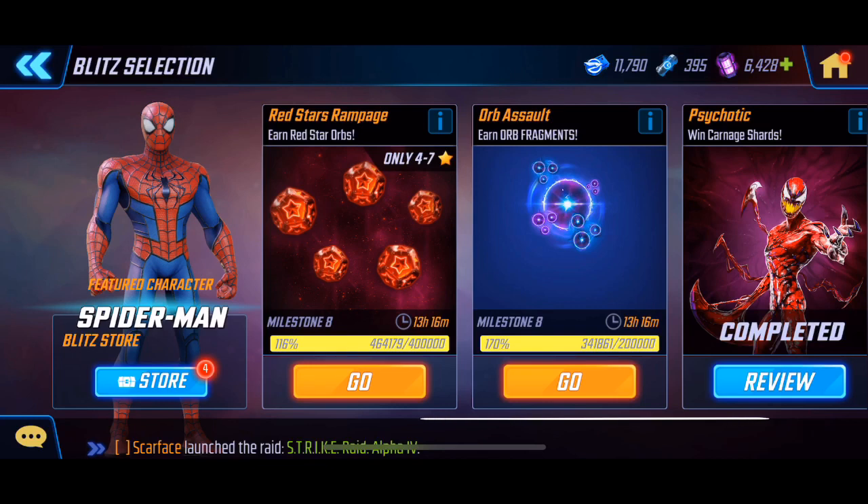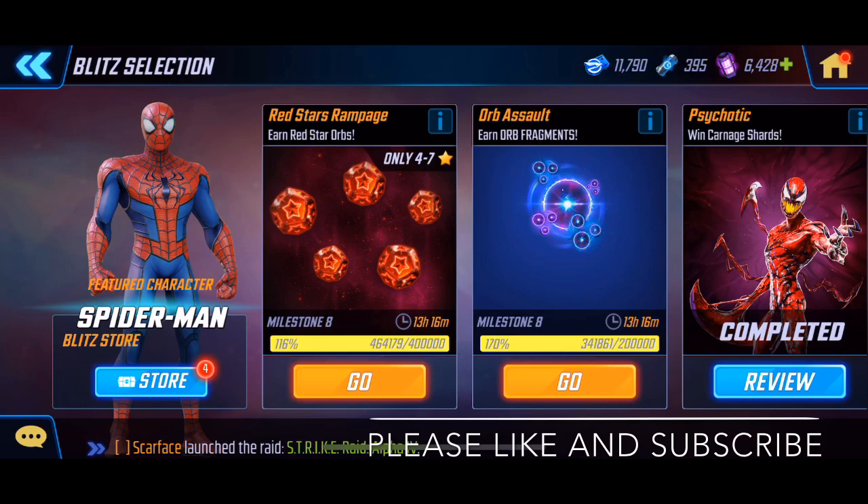Going through my objectives — just want to reiterate that you can get more blitz refreshes as well. If I refresh that'll bring me right back near the top. Try to time it so you can stay above 400 refreshes — that way if a new blitz event pops up that you're aiming for, it's not going to be an issue. Completing both the orb assaults and the red stars is ideal for all the free rewards. Claim it all — it's just free rewards. The red star one requires characters ranked at least four stars, so it's a little more difficult, but still not impossible.